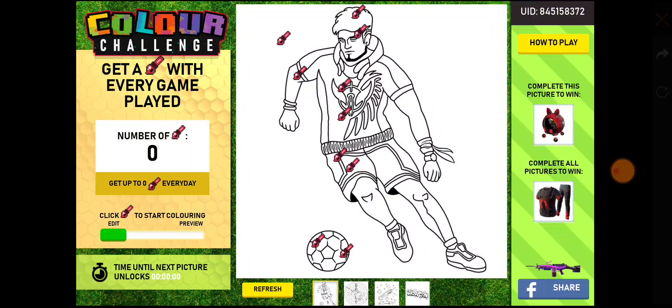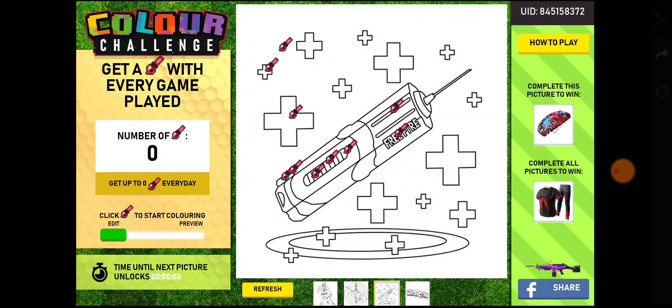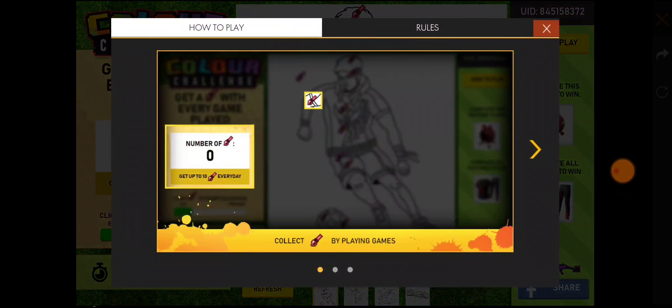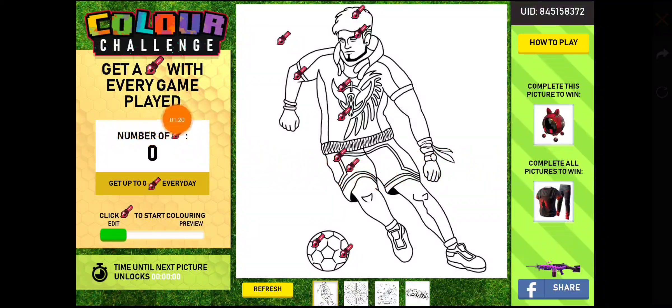What difference am I going to make with the colors? So in proportion of information, I will show you the number of brushes. The number of brushes is 0, but you can use 10 brushes.